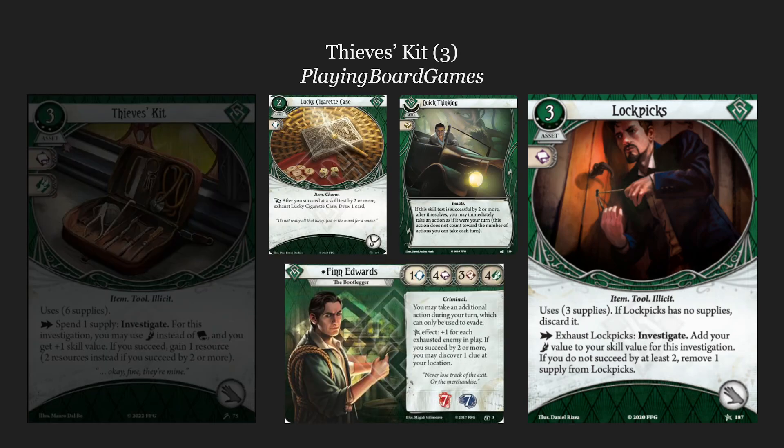Lockpicks is very strong — it gives you a single massive investigate every turn, but only one clue because it exhausts. A lot of Rogues would play it with cards like Lucky Cigarette Case, which draws you a card if you succeed by two or more, or Quick Thinking, which gives you an additional action if you succeed by two or more, making Lockpicks the core element of an engine. This is a solid, time-proven strategy that gets the job done and is very reliable.